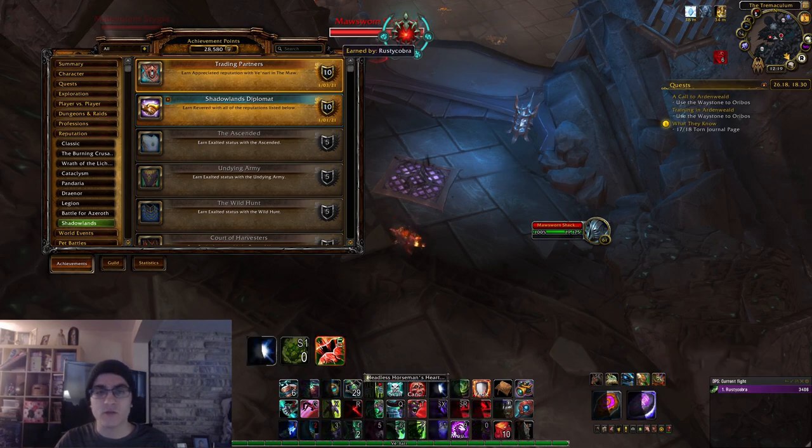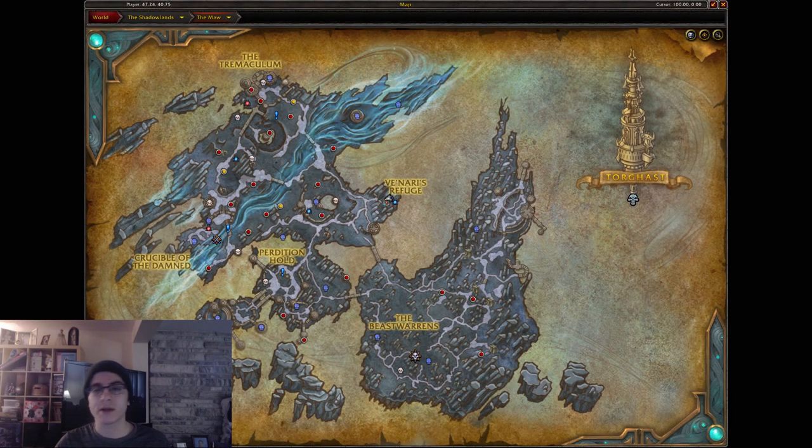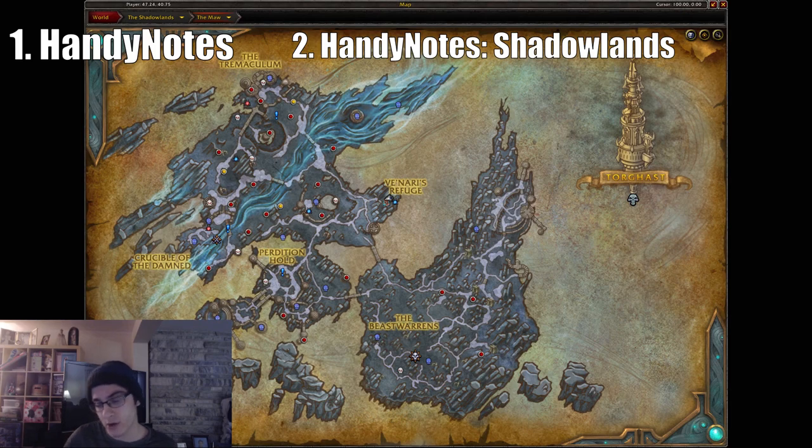Normally I get right into the main meat of the video, however in this case there are a couple things I want to go over because I really feel like they'll help increase your Stygia and reputation that you get in the Maw. The first one is going to be downloading two add-ons: Handy Notes and also Handy Notes Shadowlands.